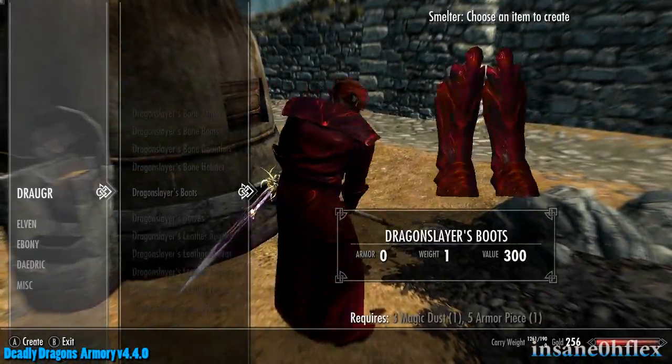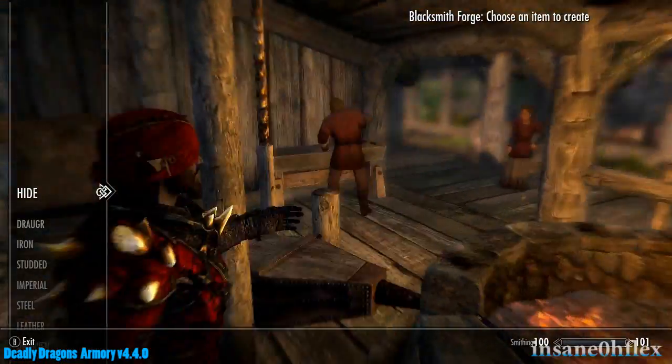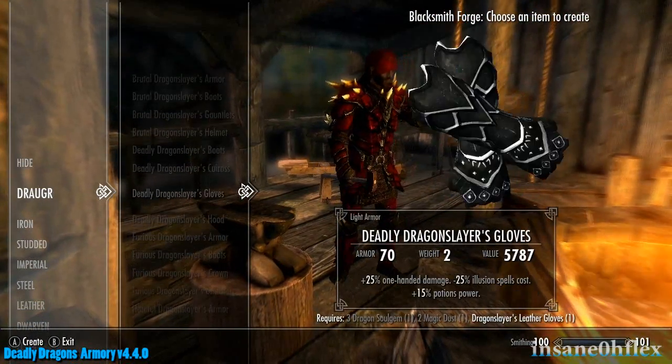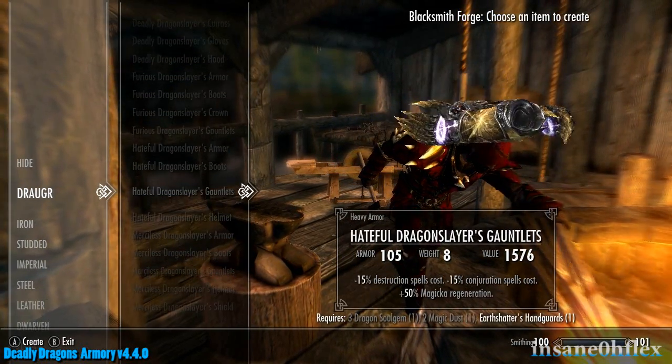At a smelter, you may craft the unenchanted armor pieces of your choice. Once finished, you may enchant them yourself, or take them to a forge and upgrade them to a predetermined enchanted piece. The pieces you upgrade at the forge give a set bonus when you equip all the armor parts. This serves as an incentive to stick with the armor type or complete the set that you're working on.